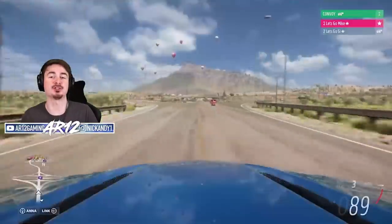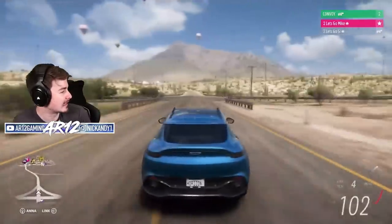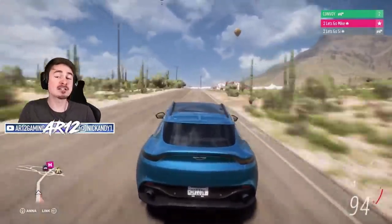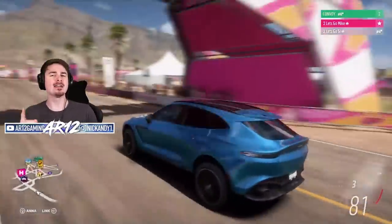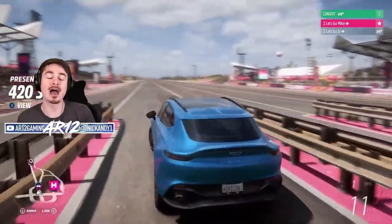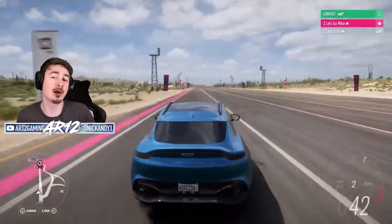In real life there's actually a super fast version of the DBX called the 707 — which has exactly... 697 horsepower. Who names these cars? Anyways, Aston Martin will actually tell you that the 707 is the world's most powerful crossover. I would assume that's because if it was called an SUV, it would go up against the Jeep Trackhawk, a car with actually 707 horsepower. I know it might be controversial, but I actually really like these crossovers, so I'm excited to give it a go in FH5.